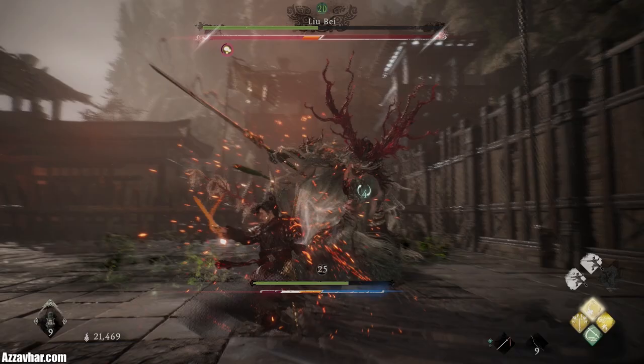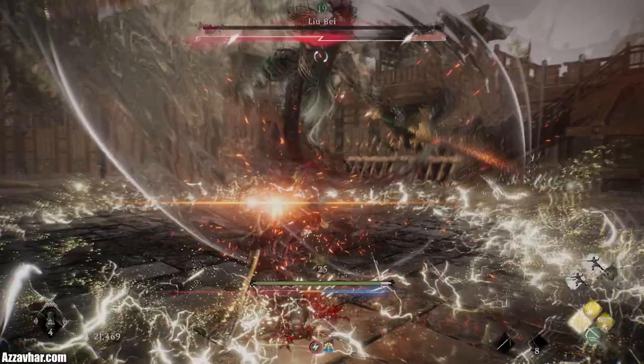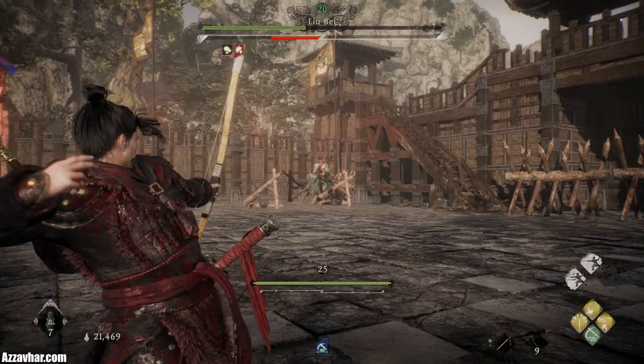Another spell that we're using is Spirit Fervor, which basically just helps with our spirit regain a lot. It is worth mentioning that you can actually deflect the lightning as well. So if you find yourself in a position where there's a load of lightning on the floor and Liu Bei is also doing his crazy attacks towards you, you can be a little bit spammy with your deflect button and it will likely deflect both Liu Bei's attacks and the lightning. Don't forget that you can use the item anti-static needle to help defend against the lightning.